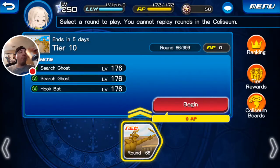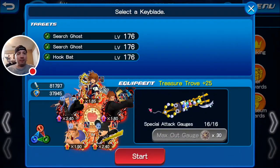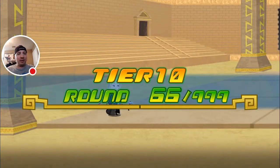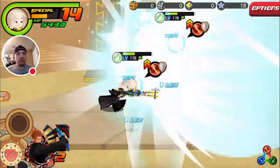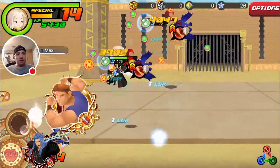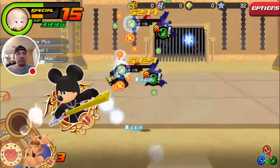We're going to jump three rounds. Round 66: Search Ghosts and Hook Bats — they are speed-based, so we're going to walk in there with our Treasure Trove setup. Sadly I don't have enough Cids yet to use my newly pulled SP Axle, but that'll be a priority pretty soon. Sora does go off again which is good, gives me some gauge back. Swiping through and dealing damage — not too worrisome.